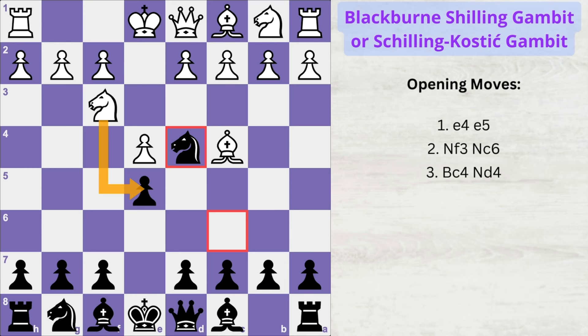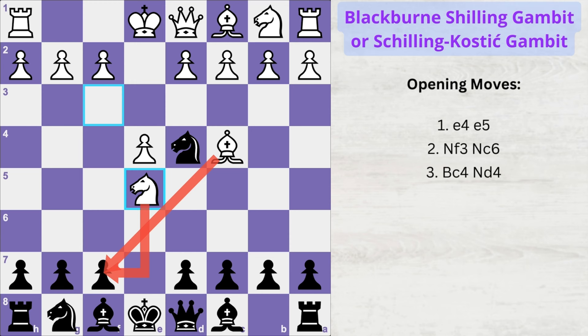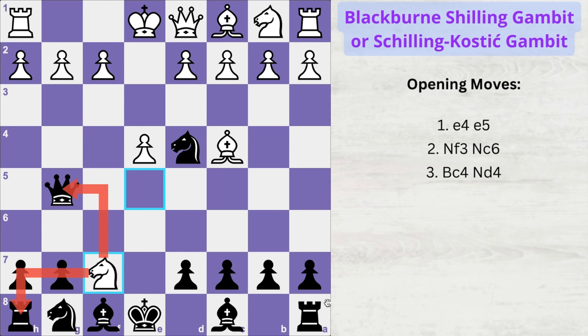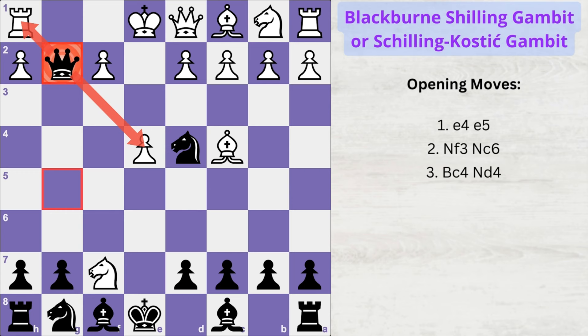If white gets greedy and captures this pawn, he has fallen into your trap. You play the strong move queen to g5. Since white has a double attack on f7, he will likely capture on f7 with his knight, thinking he's forking black's queen and the trapped rook. But that quickly loses the game because black can now play the crushing queen takes g2, forking white's pieces one more time.